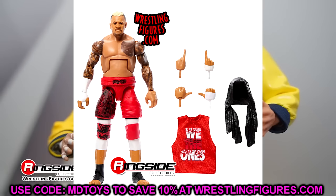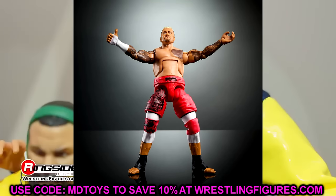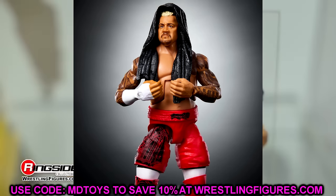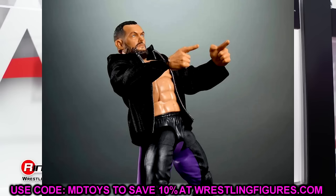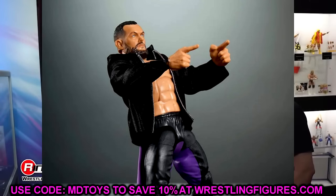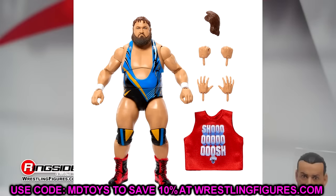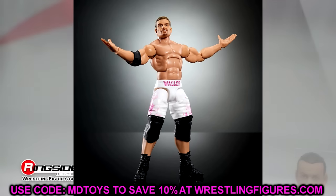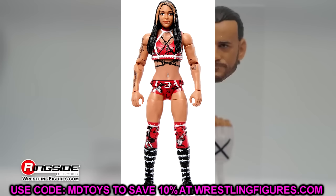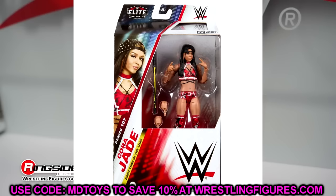We also have the updated body Solo Sikoa figure, which was an upgrade from Elite 104 — still not big on the skinny legs but I'll take it over the Daniel Bryan tragic torso. Outside of those, I wasn't a big fan of the rest. Finn Balor had a great jacket but I hate the formula — it makes him look very tiny. Otis was a good figure but doesn't move the needle. Grayson Waller was a decent representation, and Cora Jade had a slightly derpy head sculpt but was solid overall.